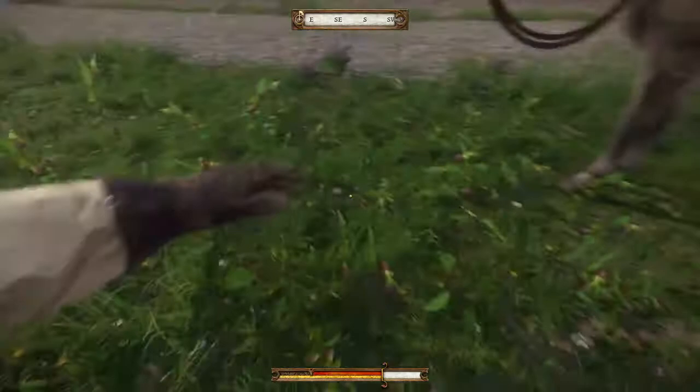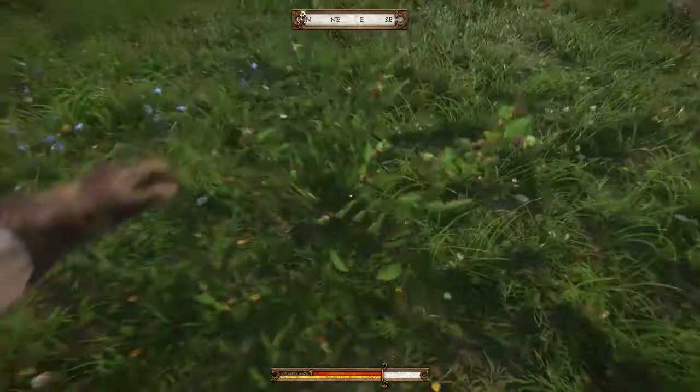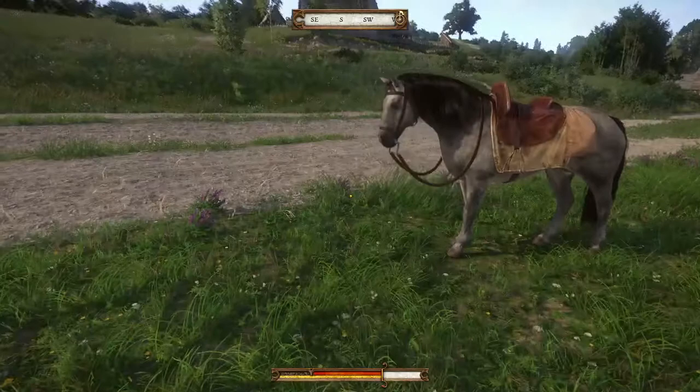Look for a little bush sticking out. Your eyes will get used to finding those pretty easily as you're moving around on your horse. You stop off — you don't have to crouch down, but I find it's easier. You go ahead and gather. A neat fact about the herbalism too is that as you pick them up, if there's others of the same type in the proximity, it will pick up the bunch within a short proximity of you.